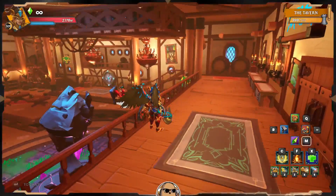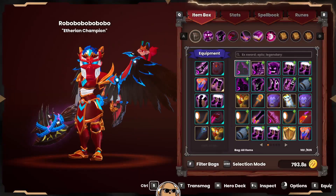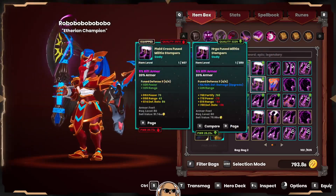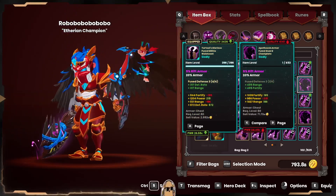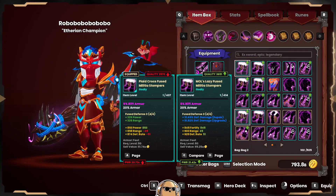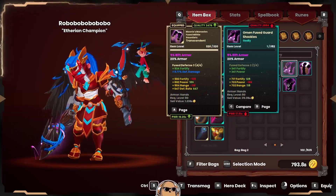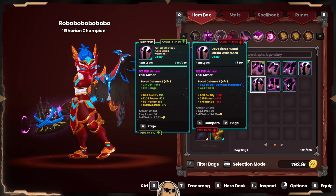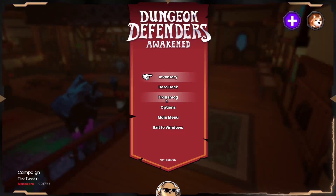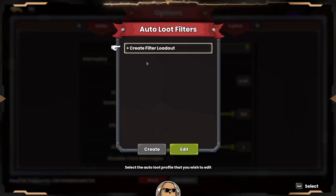Based on my inventory, I see some 420s and some 380s in that range within my godly armors, and a few 350s. So based on that knowledge I want to set my filters accordingly. Let's go find them in gameplay under the auto loot filters.